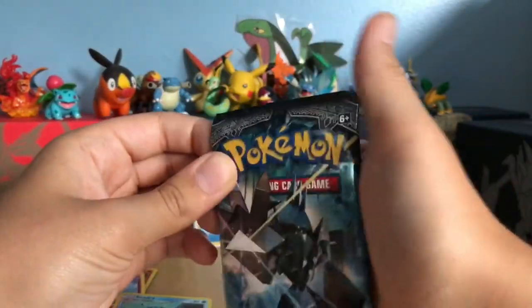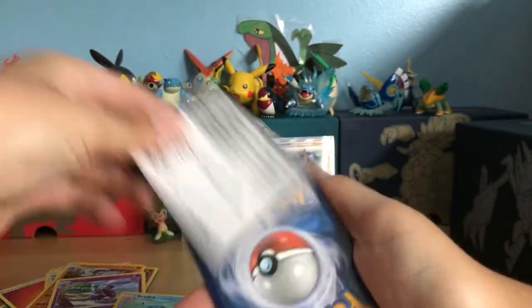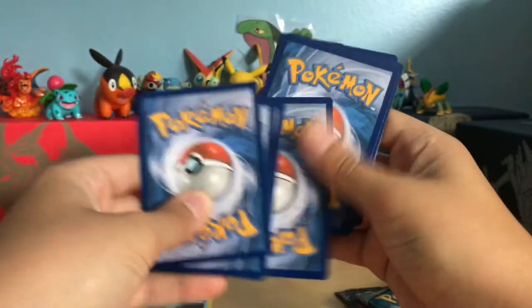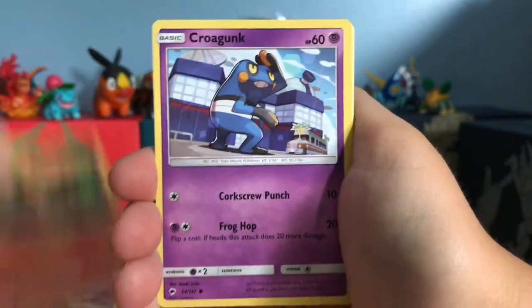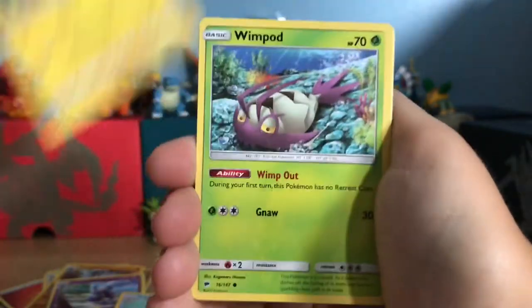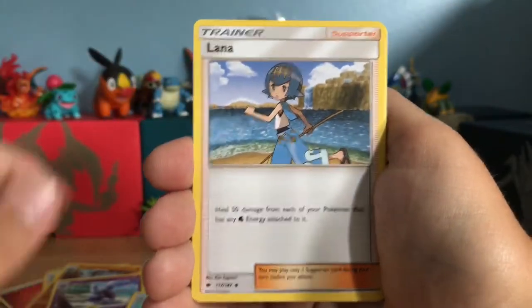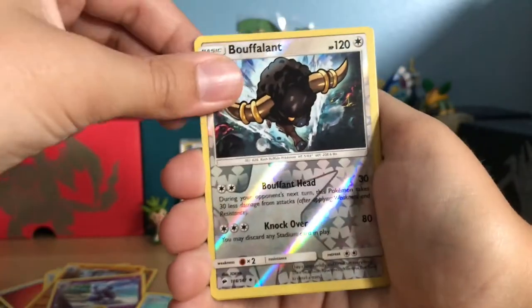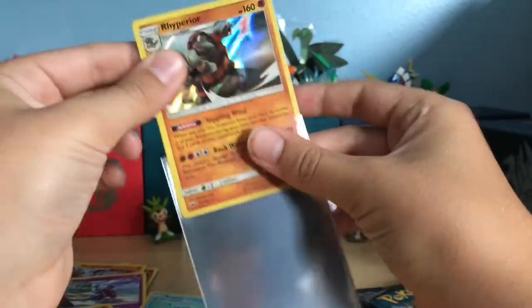We have four more packs left. Hopefully we can pull a GX because I have terrible luck. This pack has: Pansear, Krokorok, Togamarr, Wimpod, Luvdisc, Vulpix, Steel-type Energy, Survivor, Lana, Tormenting Spray, Reverse uncommon Buffaloant, and a Rare — a Holo Rhyperior! I'm fine with that, that is perfect.